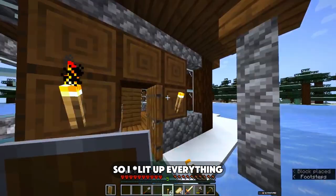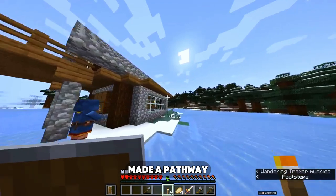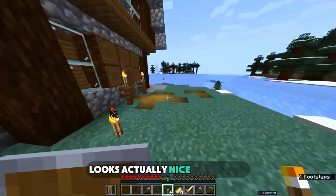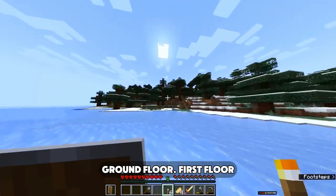I lit up everything and stood there proud of my work. Made a pathway and admired the building — it looks actually nice. Ground floor, first floor — that's the way we actually do things: ground floor, first floor.